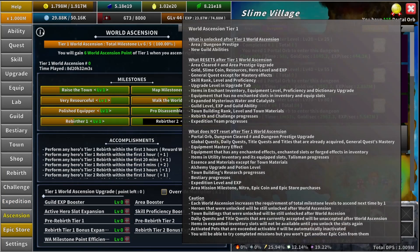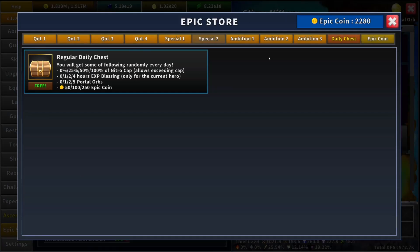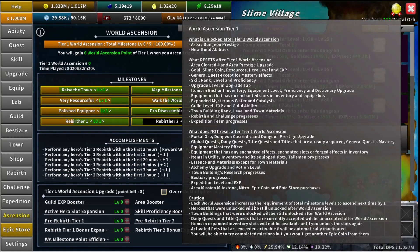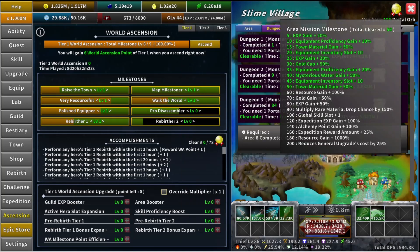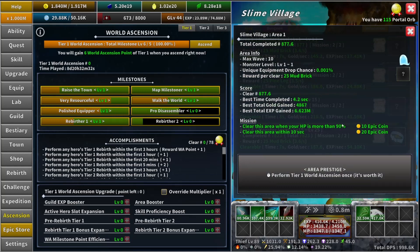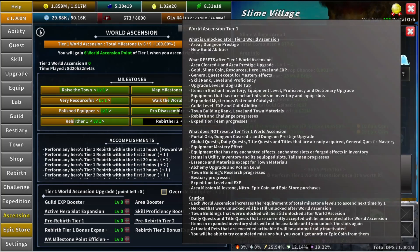The last thing you keep is area mission milestones, nitro, epic coins, and epic store purchases. Anything you have there keeps — your nitro won't change at all. Your area mission milestones will show you already have 50 cleared because it's already been counted, even though the missions themselves reset. And that's it — that's what world ascension keeps and resets.